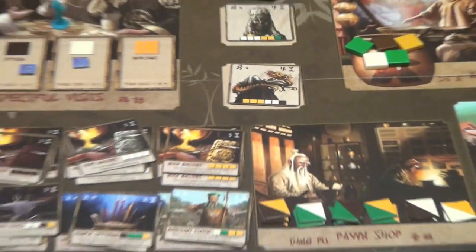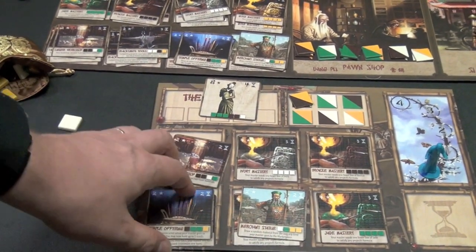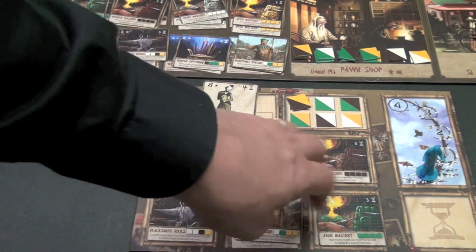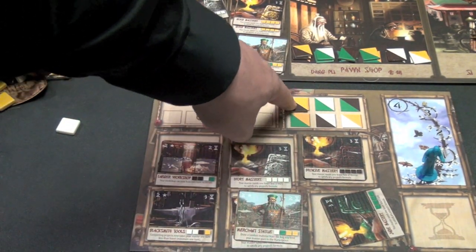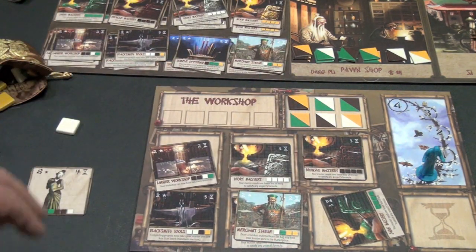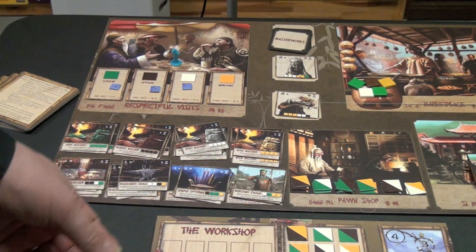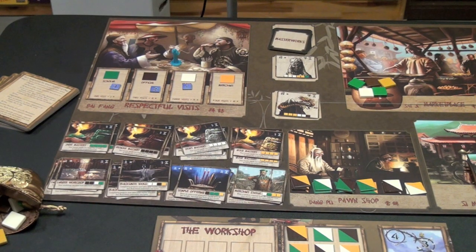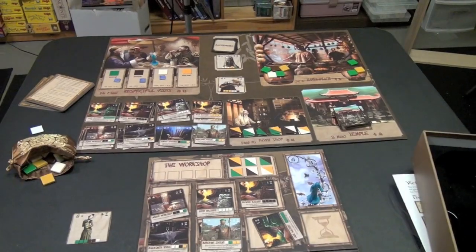The game is over at a turn where one person builds so that there are six of these out on the board. At that point, you add up all your points after the end of that round for all the things you've built. You add up points for any of these tiles that you've gotten — and if you've gotten one of each, all six of them, you get bonus points. Then you get bonus points for the people you've visited, plus points for extra resources and cards that you have, though it's not a very good ratio.